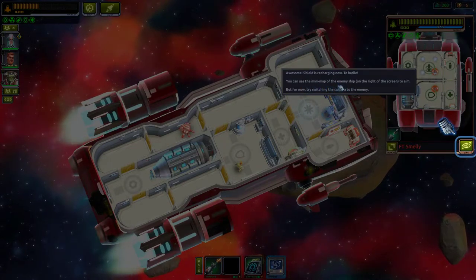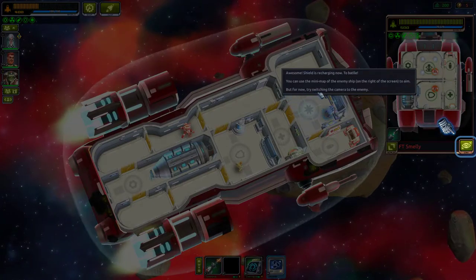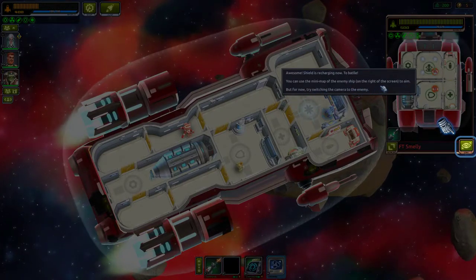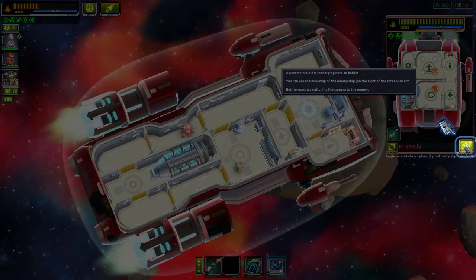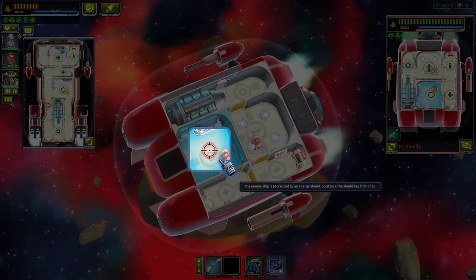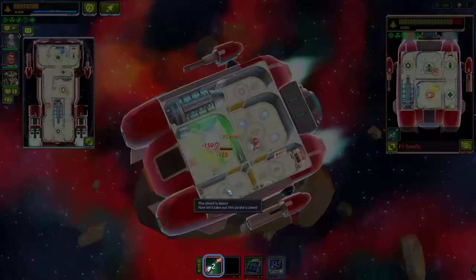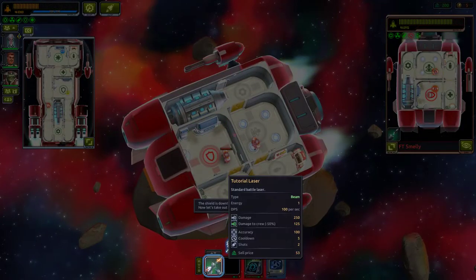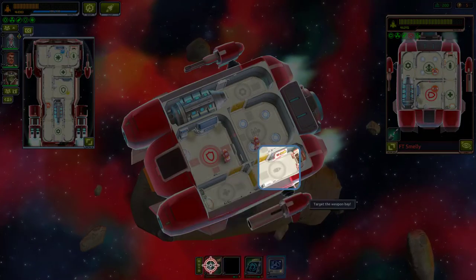You can use the mini map of the enemy ship on the right side of the screen to aim. Try switching the camera to the enemy. We fired — the shields are down! Now let's take out the pirate crew.